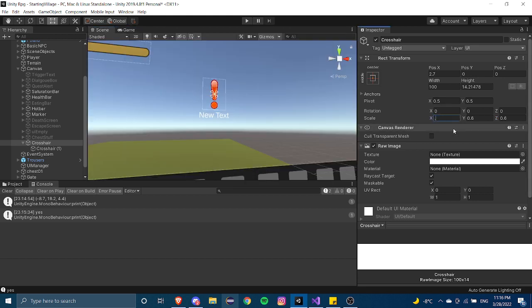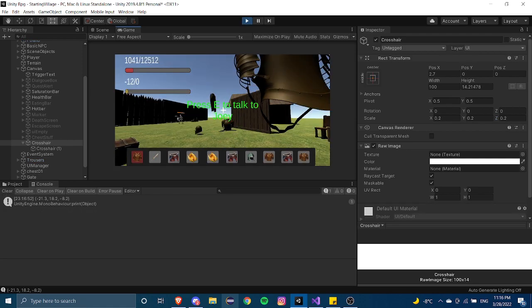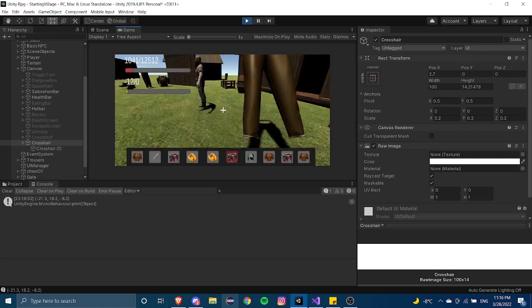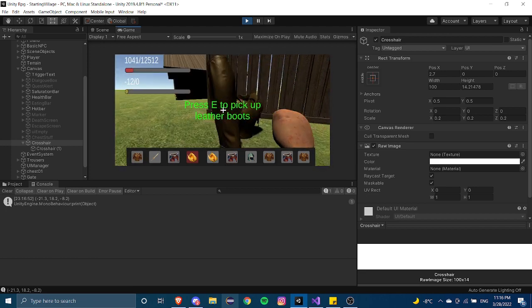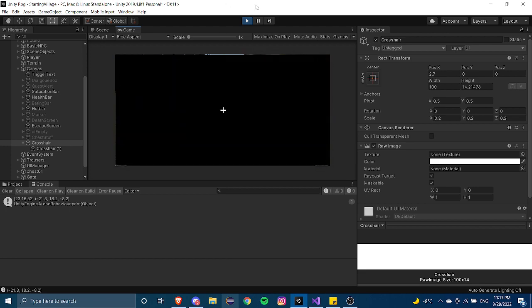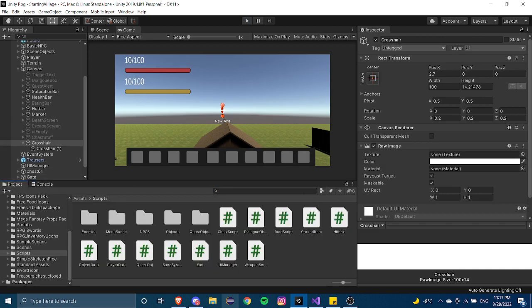I'm going to make the scale 0.2 by 0.2 by 0.2, and now I think that looks way better. If I press play I can test out my crosshair. Your crosshair doesn't need any special significance — it's just there to help guide your cursor. So now we can get into coding our new item pickup system.